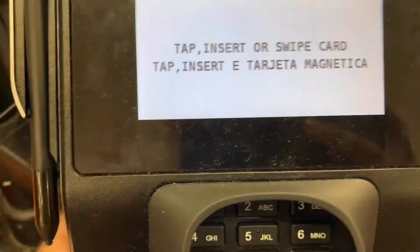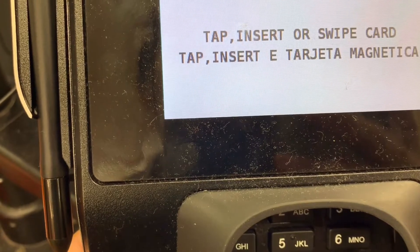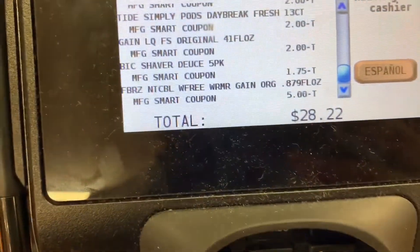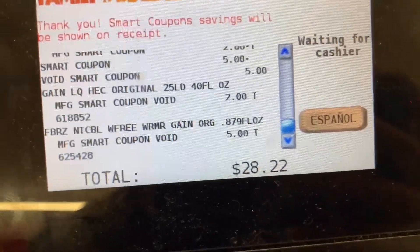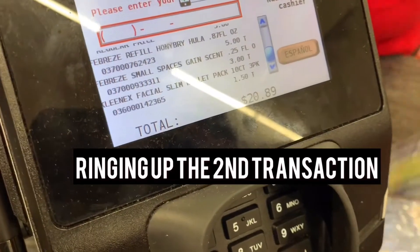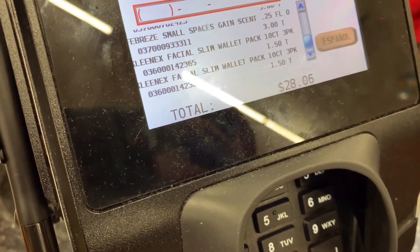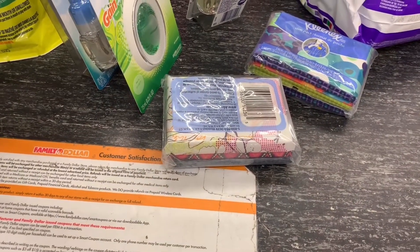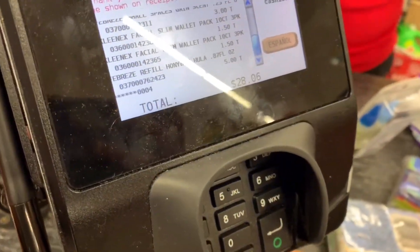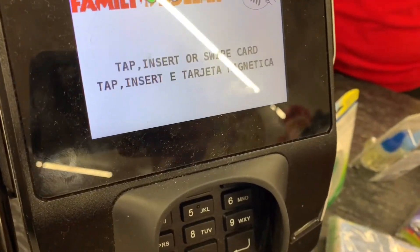At the register, the first transaction came out to $7.96 with tax. The subtotal had been $28.22 before digitals. The second transaction came out to $10.05, with a subtotal of $7.95 before tax. Both transactions came out as planned.